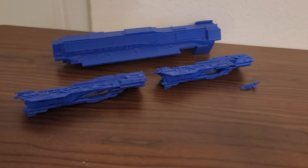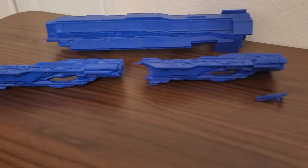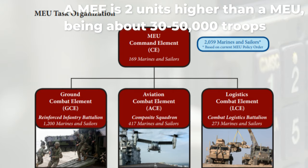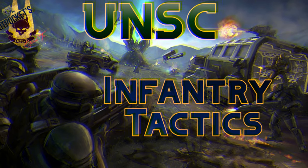I'd have a marine expeditionary force split relatively evenly between the supercarrier and the two assault carriers. A MEF contains a marine division, combat logistics brigade, marine air wing, and small command element. The division is about 15,000 to 20,000 marines, making up most of the ground troops, combat vehicles, and artillery. It would also have an ODST battalion attached.